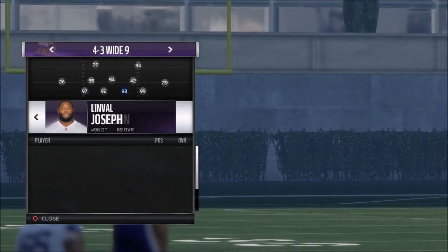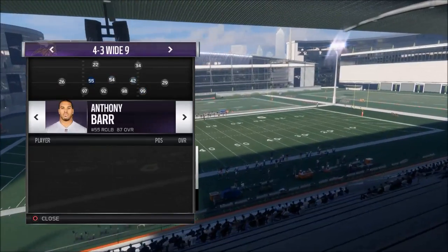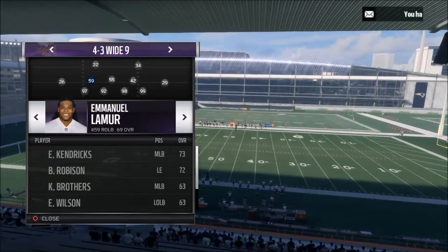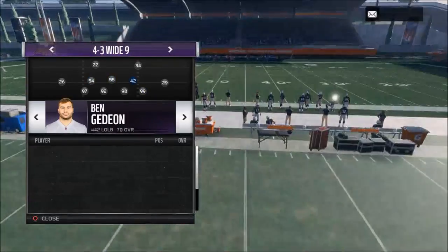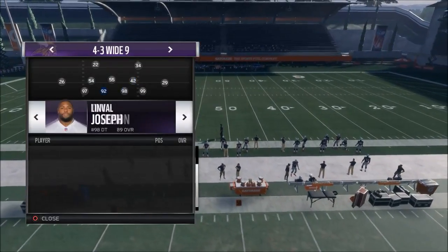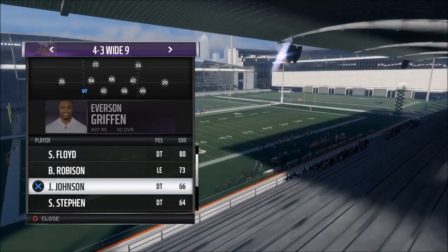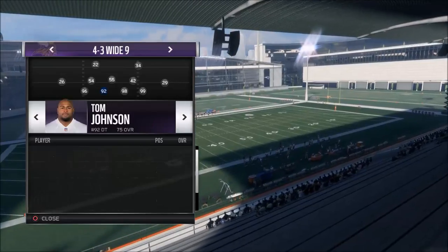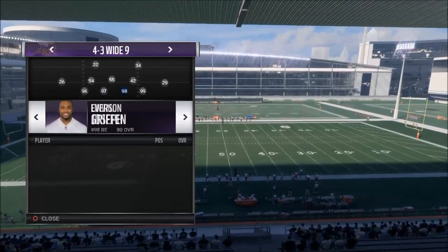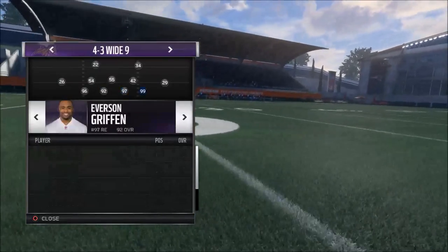Whoever your best pass rusher is — for me, I take Anthony Barr and move him to the middle linebacker, put Kendricks there, and then I take Everson Griffin and put him at defensive tackle. So I have Robinson on the outside and Everson Griffin on the inside. I normally stack my best pass rushers on the right side of the line.